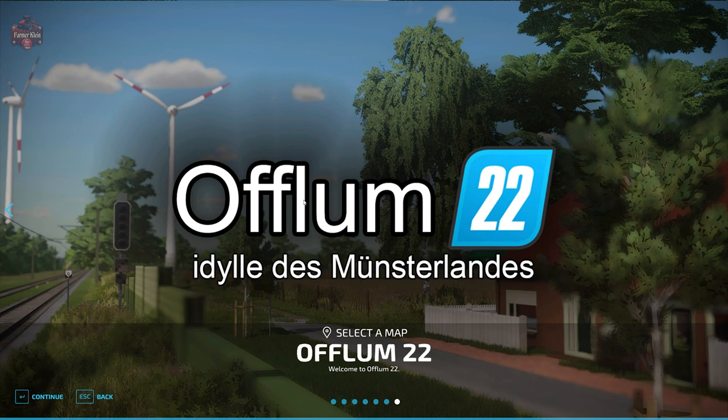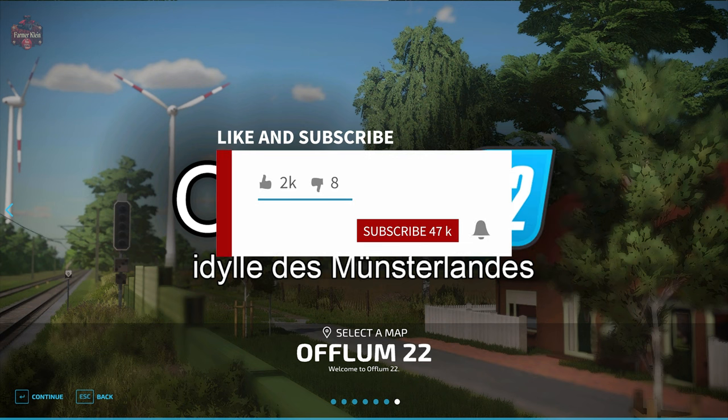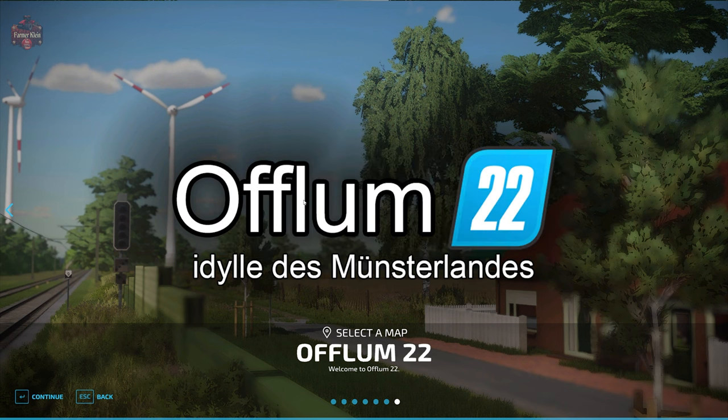The Offlam 22 map can be found on the farmingsimulator.com website or the in-game downloadable content menu. As of the 1.0 release, this is a PC-only map. Welcome to the idyllic Offlam in the middle of the beautiful Münsterland. Everything from an agricultural perspective is represented — from small to large machines, everything can be used. The courtyards are arranged accordingly: there is a small winding courtyard but also large open courtyards.